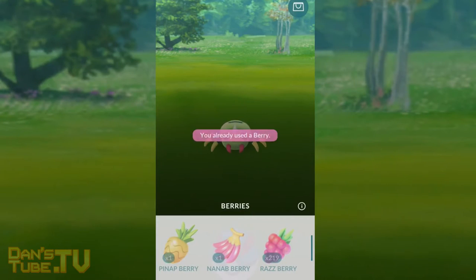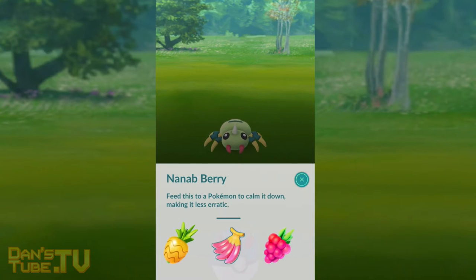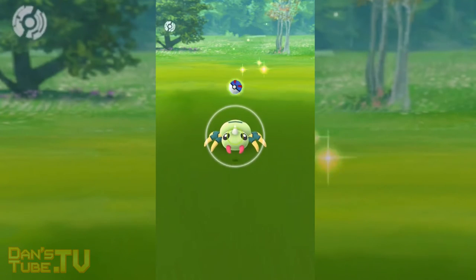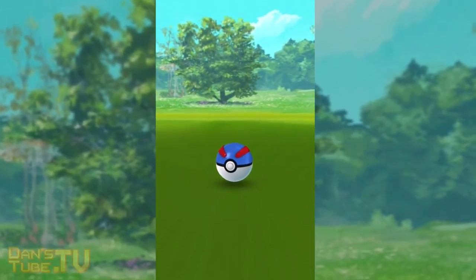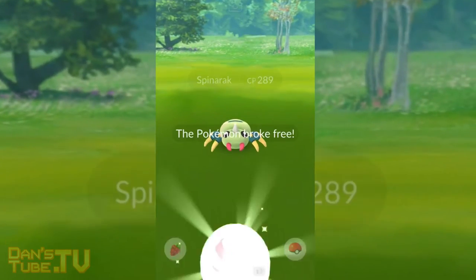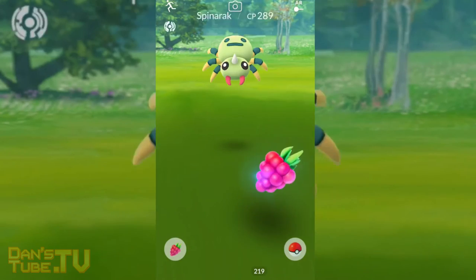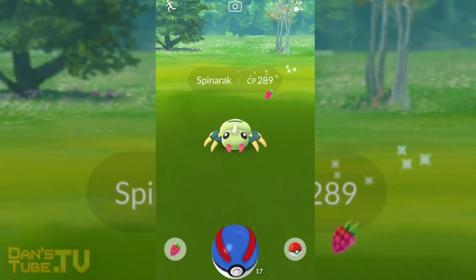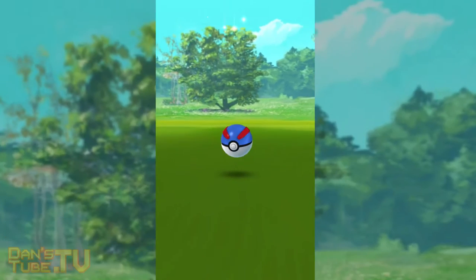We now have new items to collect from the Pokestop, so we can get evolution items which allow you to evolve specific Pokemon, and we can also get new berries. We have two new berries. We have the Nanab Berry, and this will slow the movements of the Pokemon, which is extremely handy for Pokemon that move all around the screen and makes it a lot easier to catch. Then you have the Pinap Berry, and this one doubles the amount of candy you'll receive if your next catch attempt succeeds, which is awesome.